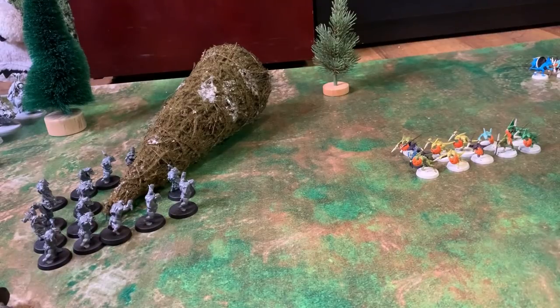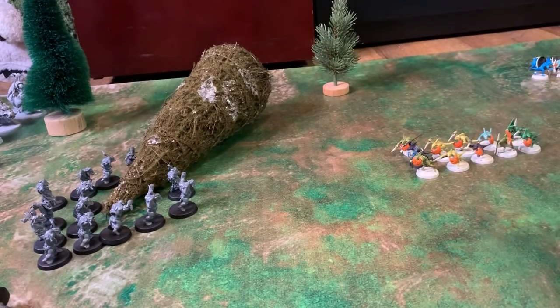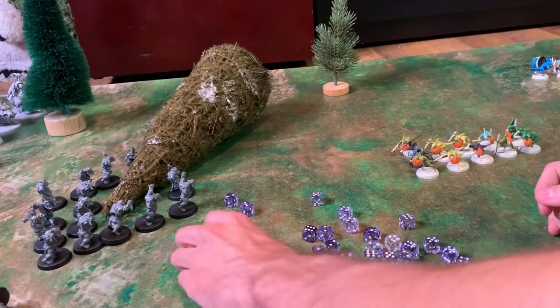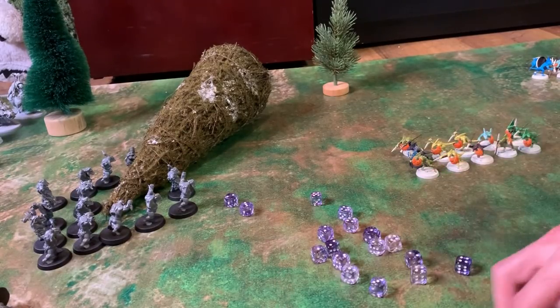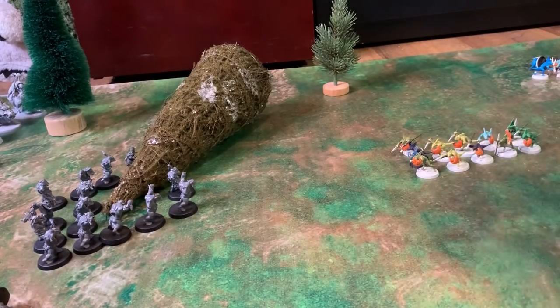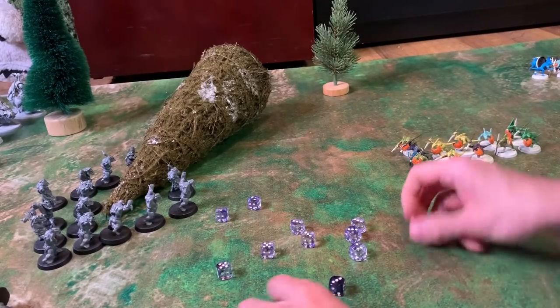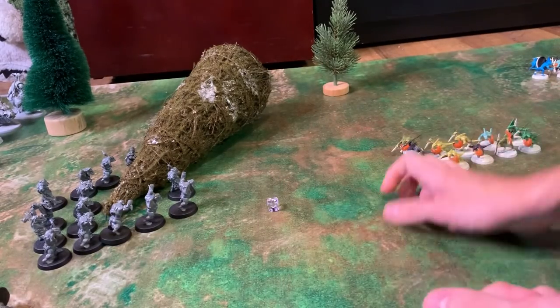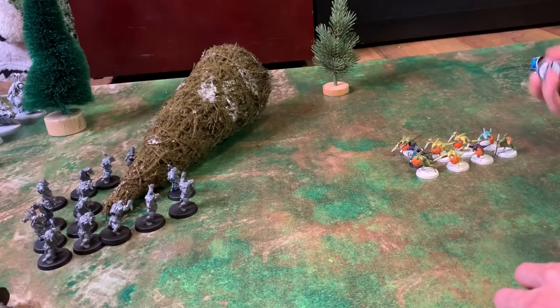The orcs have lost their bonus and now only get 2 attacks each. That means 28 attacks. Rolling hitting on fives — this could be the Christmas miracle for the Skinks. We get 6 hits on the first roll, then counting through — not bad. Wounding on fours we get 4 wounds. The Skinks need sixes to save and they get 1. Three Skinks die.